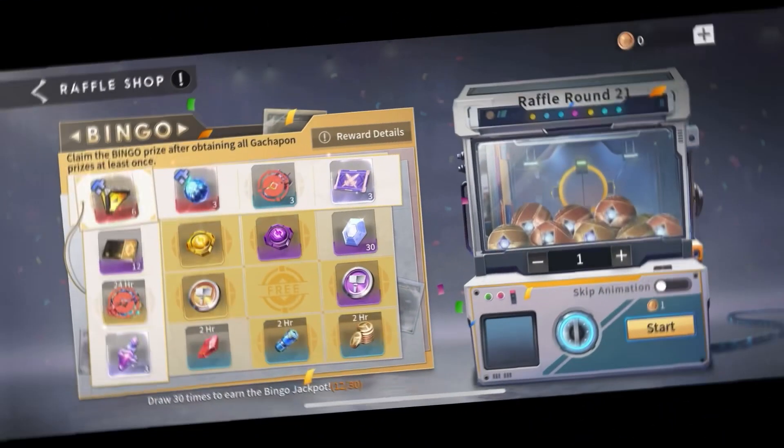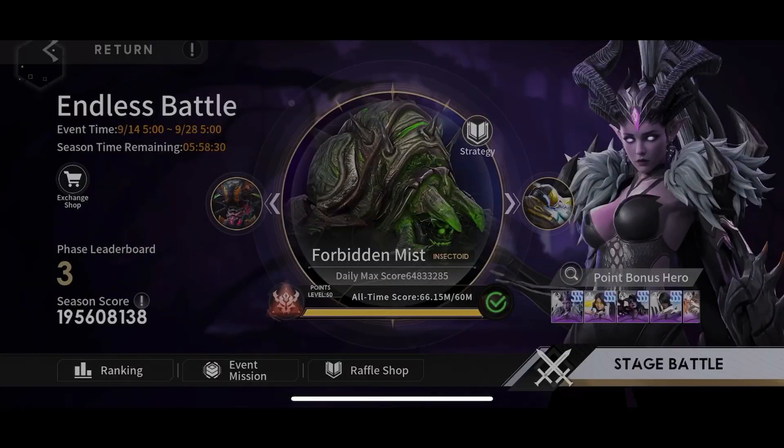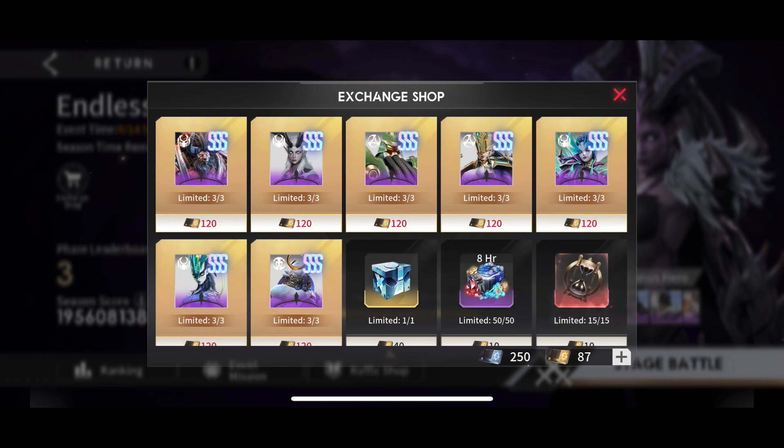I think overall I'm going to end up second, which is not too shabby at all. Switching gears to where I made it in the raffle shop — almost through round 21. There really is no strategy that I've been using, nor do I think one exists. I simply hit the skip animation button, then hit three tokens and press start as fast as I can, so wherever the die falls, the die falls.